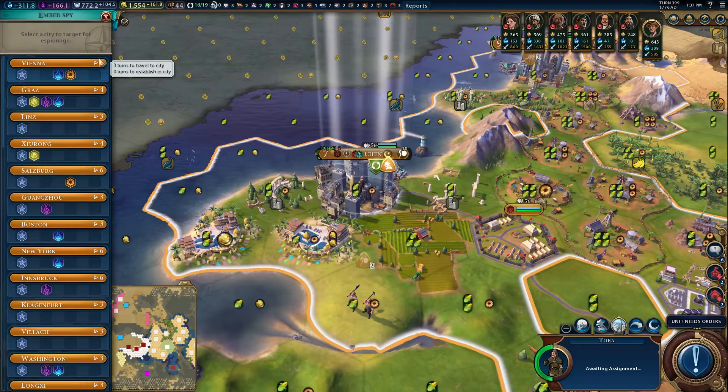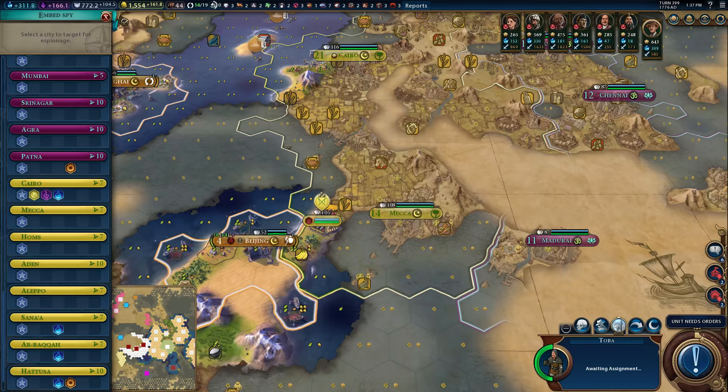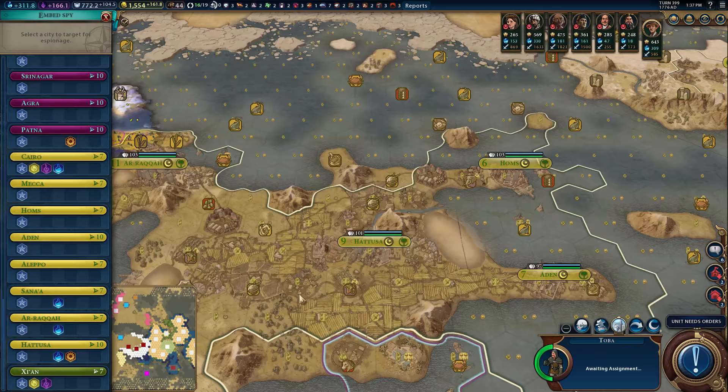This spy we're gonna send to some sort of foreign city, most likely. It's gotta be a place that we're not going to conquer anytime soon. Cairo would be a sweet location — it would also give us vision. But that city might fall sooner than we might think. Whereas if we send you to Hattusa over here, we're unlikely to be taking that anytime soon, so it should give you time to complete your mission — likely to be trying to get a tech boost out of it.